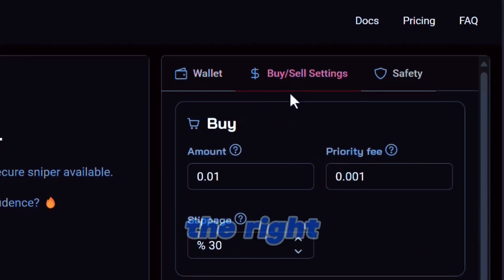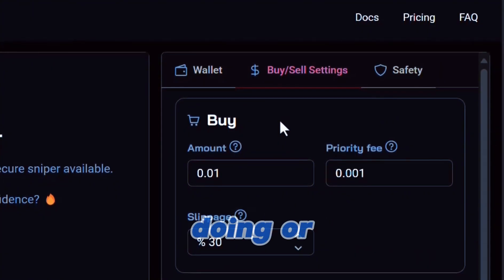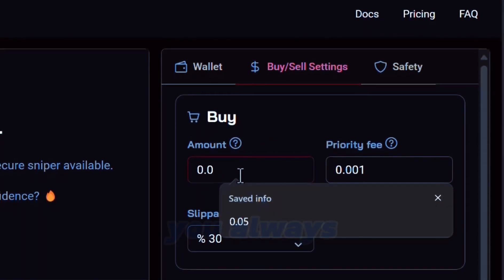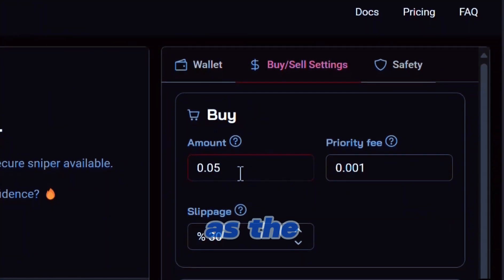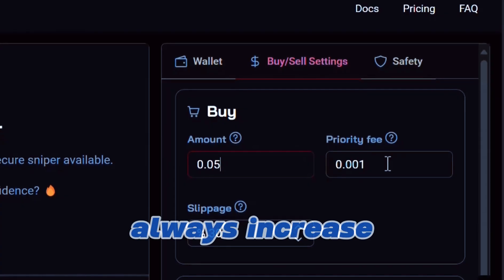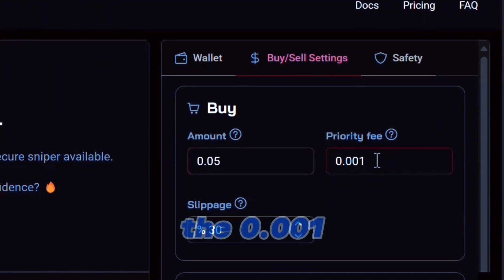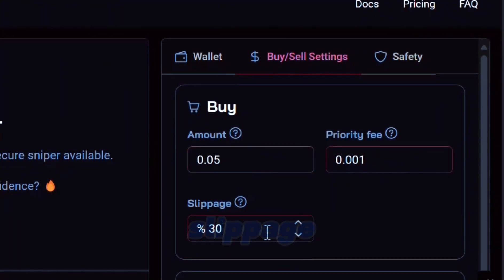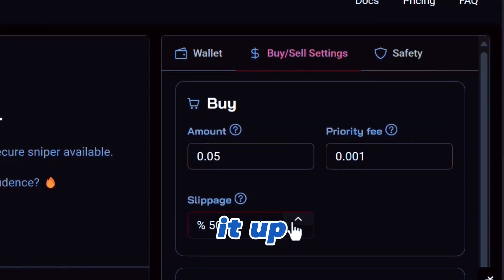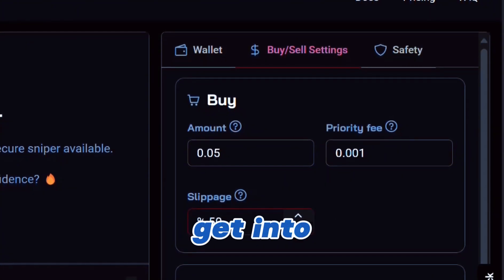Over here on the right-hand side, this is how we're going to set this bot up. You guys can copy what I'm doing, or you can customize it to your own liking. For the buy amount, you always want to start small. As far as the priority fee goes, keep it just the way it is — you can always increase it if you want every transaction to land. For slippage, default is set to 30 but let's pump it up to 50, just to make sure that we can get into the trade.